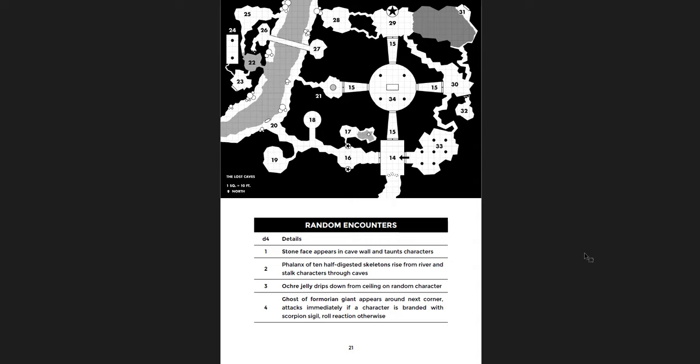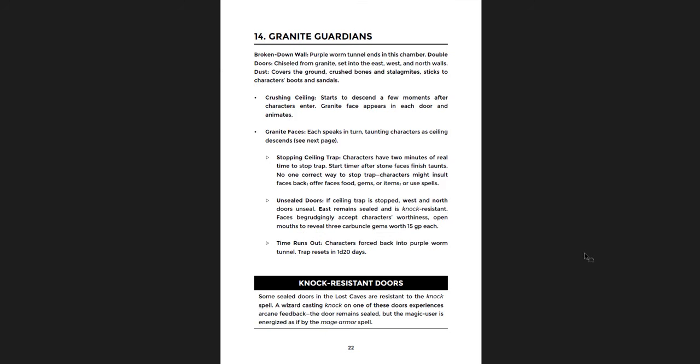There are cool random encounters with the possibility of running into the ghoul or the purple worm, which is pretty dangerous. You have a puzzle with carved faces — the petrified hill giants. You have a Bodak, but it's a mermaid Bodak — a really cool idea. Then there's a Lesser Worm Witch Shrine.